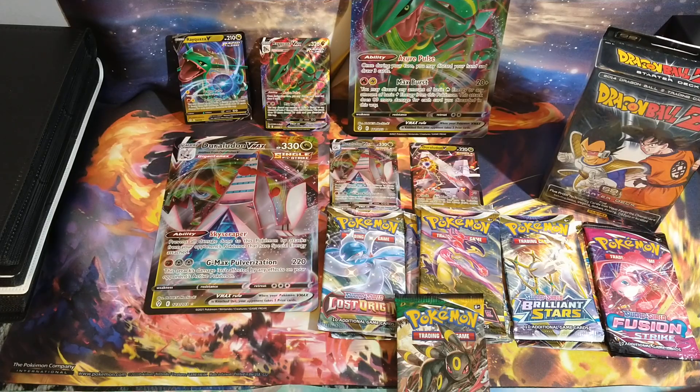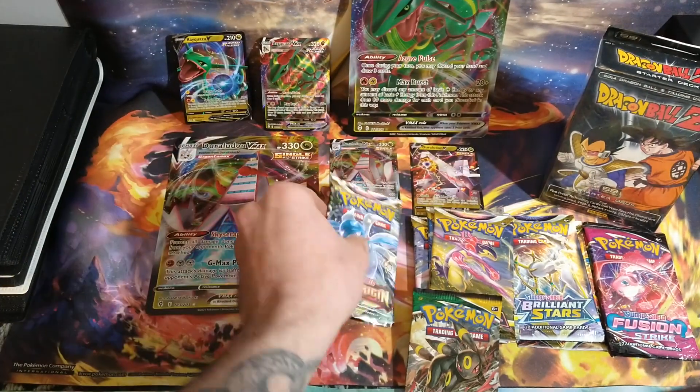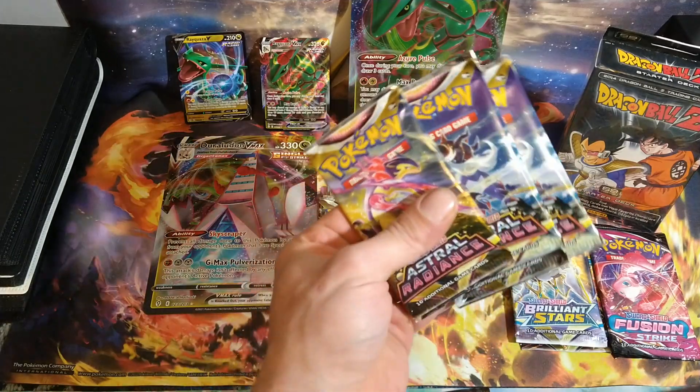Alrighty guys, so the packs are out. It came with 11 packs total. We have two packs of Lost Origins. We have four packs of Astral Radiance.